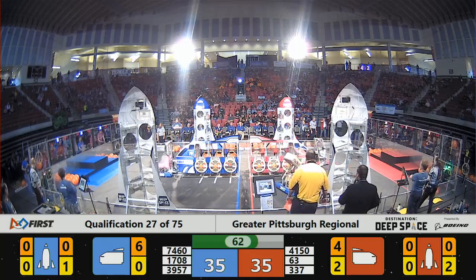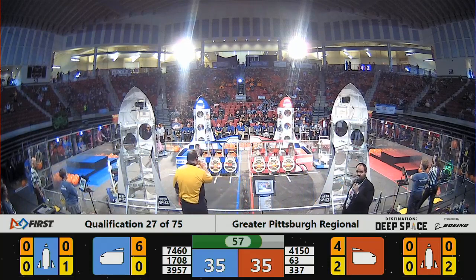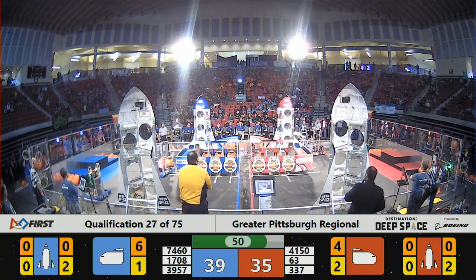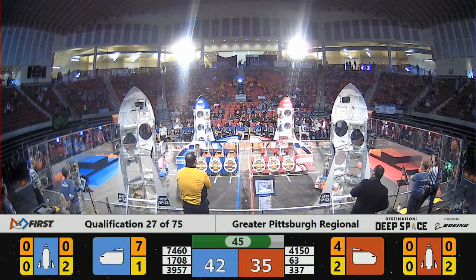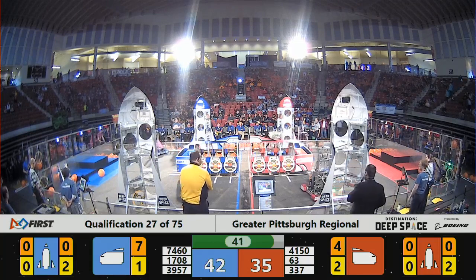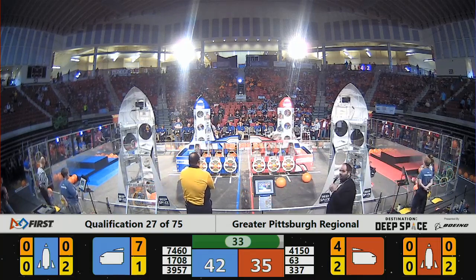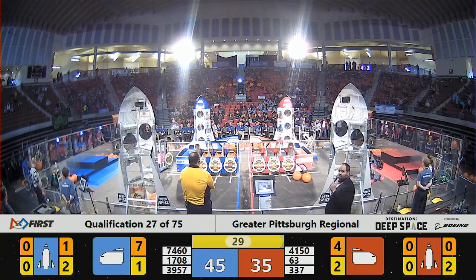39-57 playing a little bit of defense for the Blue Alliance, trying to slow down the Red Alliance. It is 35 all right now with just under a minute left to play. 39-57 giving a little bump to the hardworking hardhats as they got another hatch panel they're trying to put on that rocket. A cargo delivered by 41-50 doesn't roll the way they want it to and it comes out of the rocket — they didn't have a hatch panel on that side. Blue Alliance pulling ahead by 10 points, 45-35.